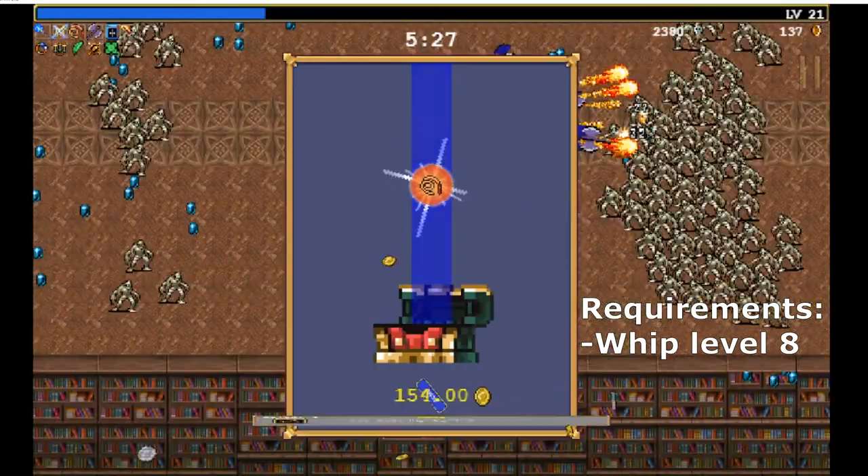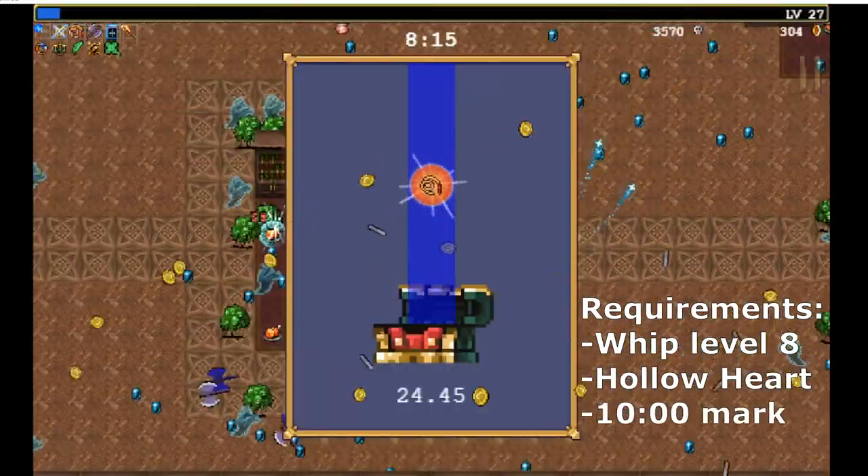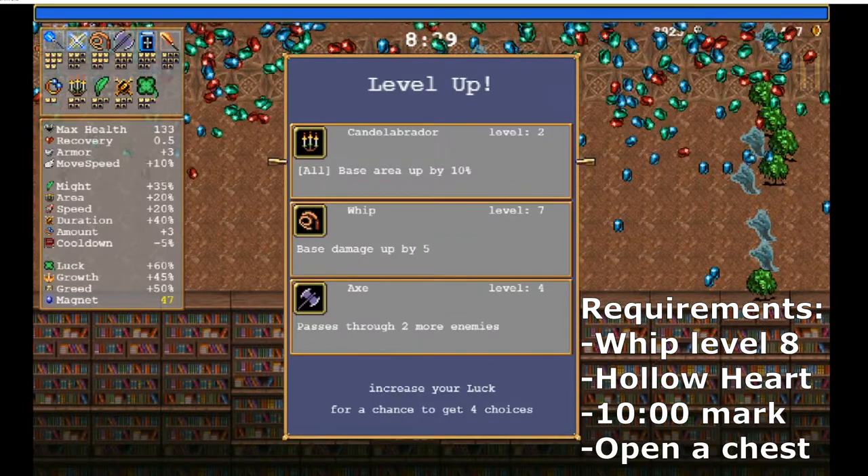First, get the whip to level 8. Then make sure you have the hollow heart passive. Wait for the 10-minute mark, then open a treasure chest and loot your bloody tear.